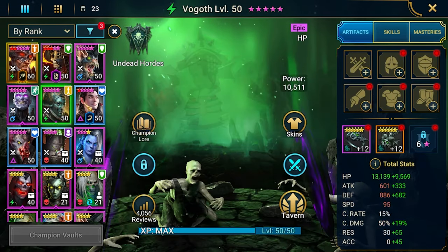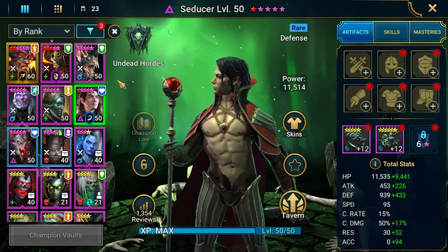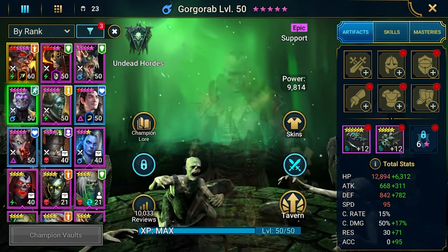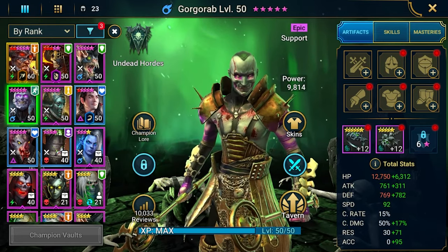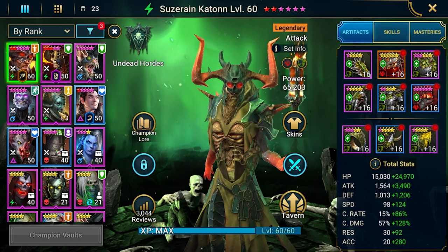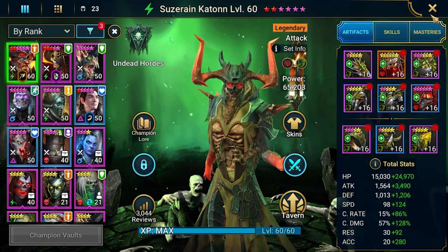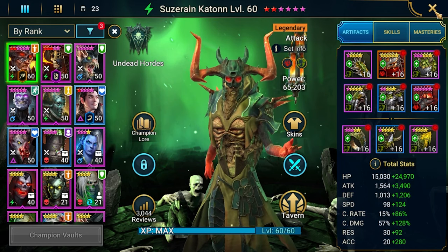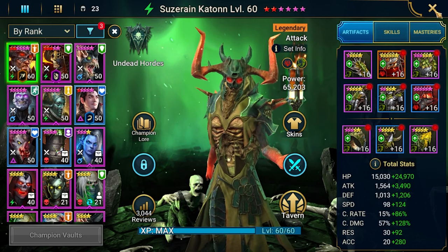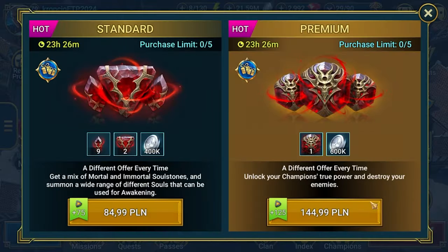For Undead Horde I only had Suzerain Caiton as a six-star, with the rest being five-stars. Seducer was a big contributor with the block debuffs skill. They were naked too — I used gear from other champions and brought it back. Because of this free gear removal item I saved around 10 million silver or more, which is totally great. Today I also finished the Dark Elves faction.